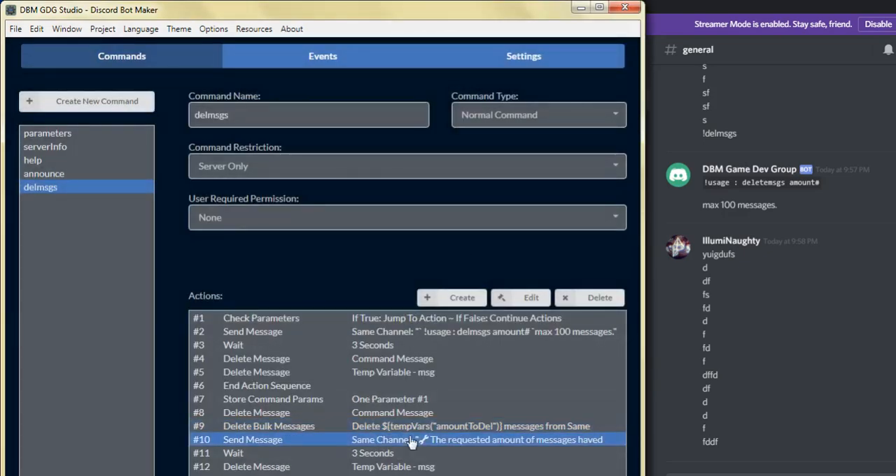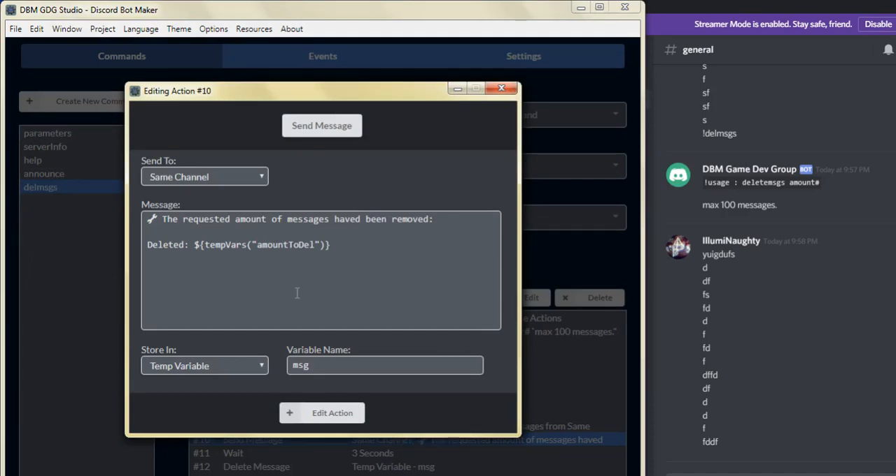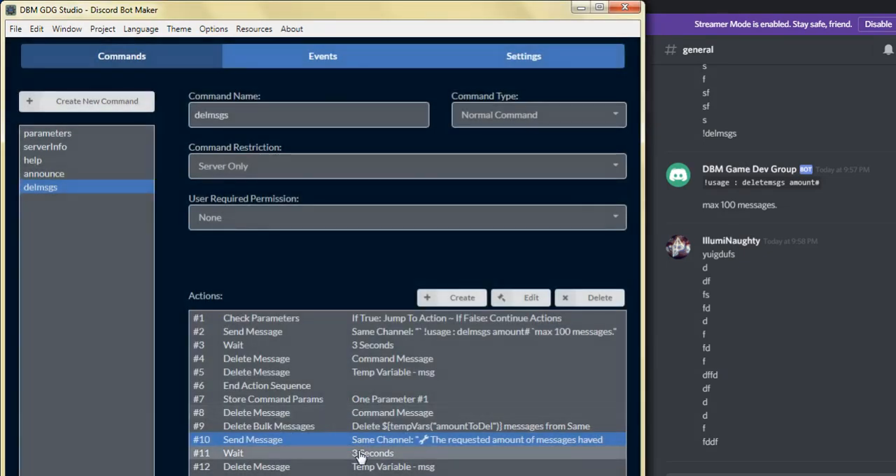From there, we're going to send a message to the command author, letting them know that the requested amount of messages have been removed. It's going to put "deleted" and the number of messages that the user entered as the parameter. We stored that into a temp variable named MSG for message. Then we put a wait command for about three seconds to allow the users a chance to read the message sent by the bot. And then we're going to remove that message.